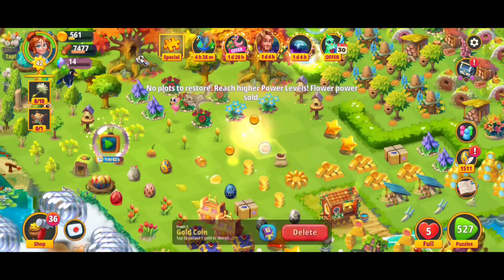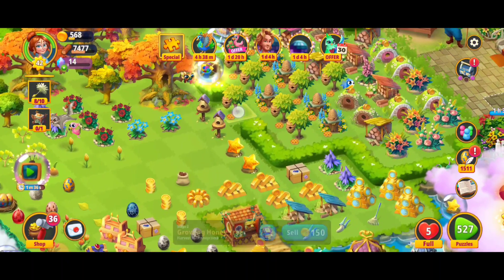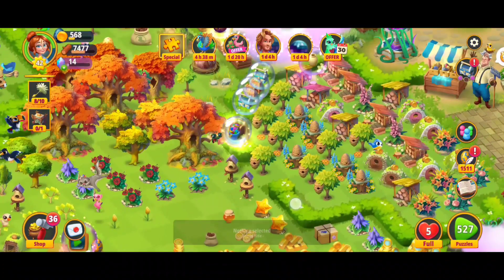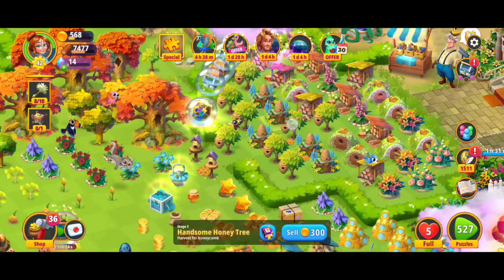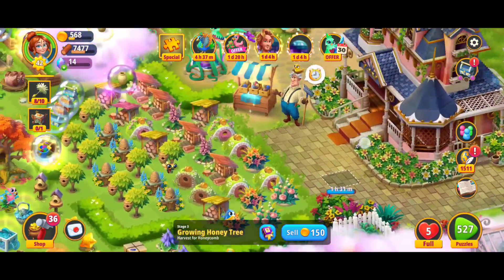Nothing really game-changing, so we're just going to merge those. I'm going to collect those lower-level items. While we're waiting, I'm going to get a little bit of honey and see if we get any more coins — one, two, three, four, five. Good stuff. And we've got one, two, three — okay, I think that's it.